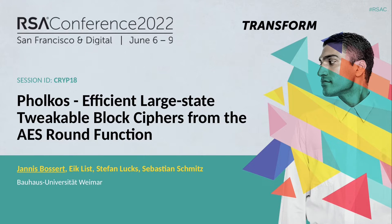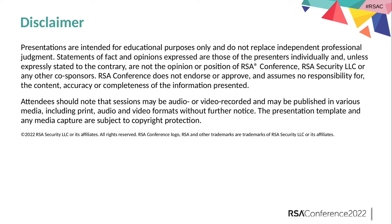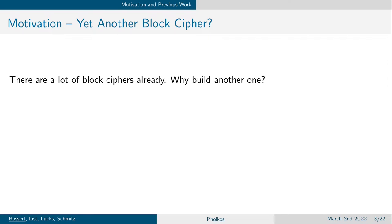Hello and welcome to our talk: Falcos — Efficient Large-State Tweakable Block Ciphers from the AES Round Function. As you can see from the title, we build another block cipher. One of the main questions one has to ask when building a new block cipher is: what do we want to achieve with this new primitive? What do already existing block ciphers not fulfill that we want to achieve?